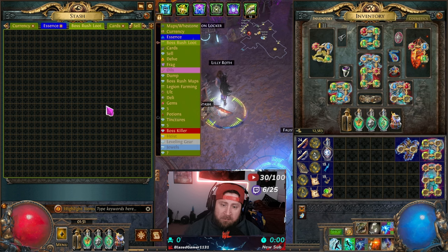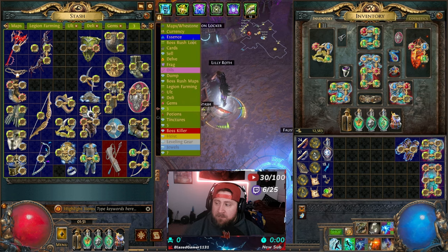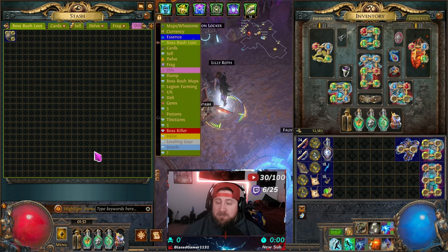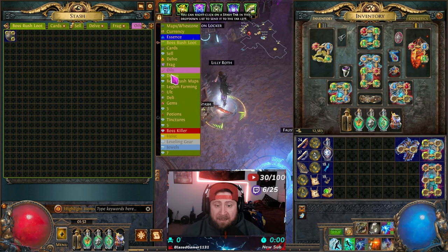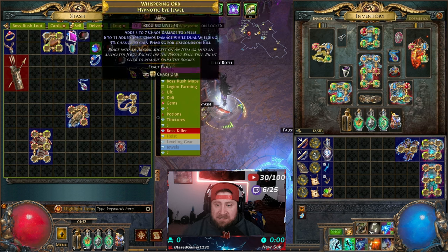Next — I call this my boss rush loot tab — but this is basically a four-box-in-one-box, meaning you have four times the space compared to a regular tab. This tab right here has a lot of space, but compare it to the boss rush tab and look how much more space it gives you. I definitely suggest getting one of these. They're called a quad stash tab, and getting one will save you so much time because you can make it a dump tab — just throw everything you find along your journey in here and sort through it later.